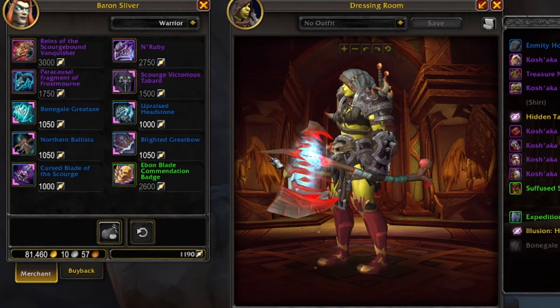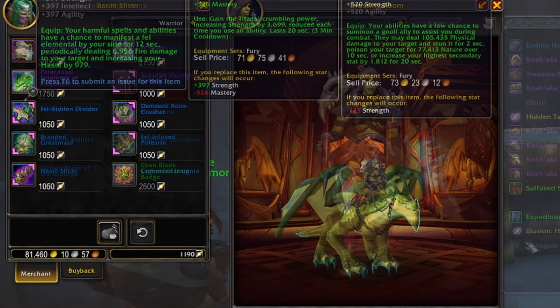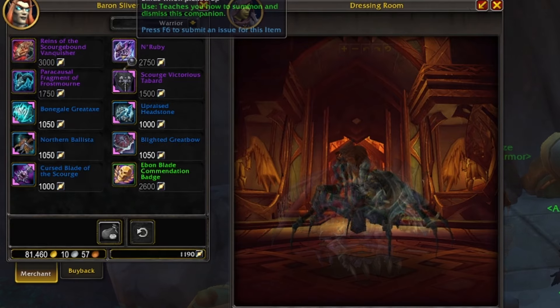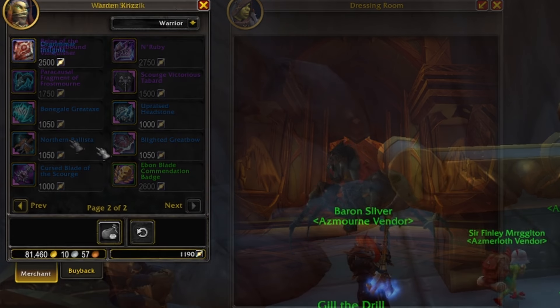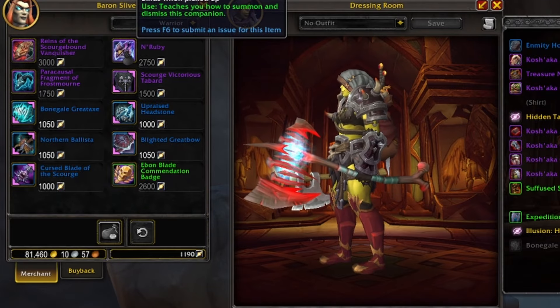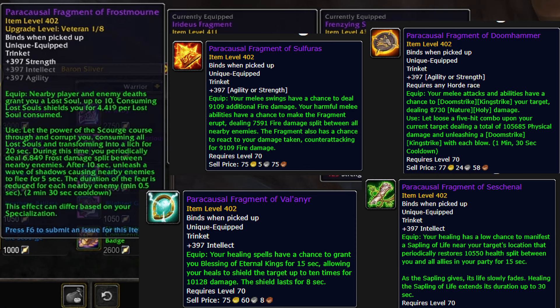So that's how we get Paracausal Flakes, but what exactly can we buy with them? There's a whole bunch of cosmetics you can get — each vendor is going to have a different theme to their cosmetics that matches the boss, and included in that are some pretty cool-looking cosmetics. Hidden among all the cosmetics are also some really great trinkets to get your hands on. Their effects are going to be reminiscent of some previous legendary effects we've had in the game before. For example, Fragment of Frostmourne is going to be familiar to those who remember Shadowmourne from back in the day.